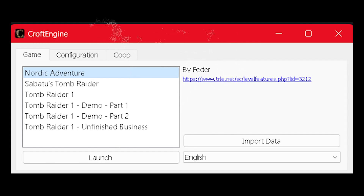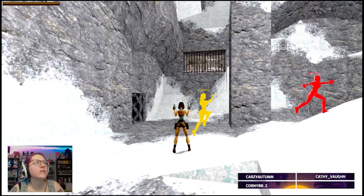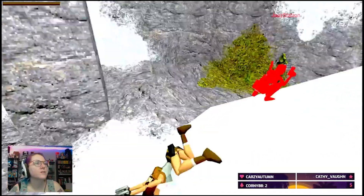From our previous video, originally Croft Engine allowed you to play Tomb Raider 1, Unfinished Business, and Sabatoos TR1. We now have the ability to play a few new levels, and they are compatible with the multiplayer server.